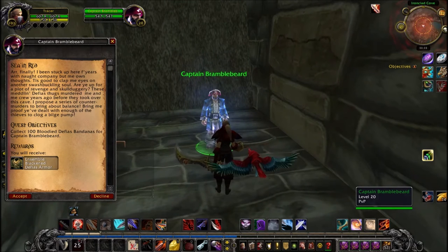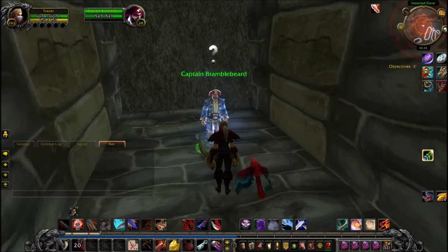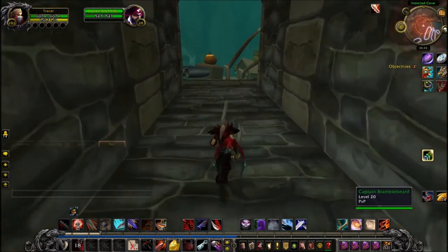Once you're up there, you'll find Captain Bramblebeard, who will give you the quest 'Sea in Red.' This quest requires you to collect 100 Defias Bandanas from various mobs in the Deadmines.